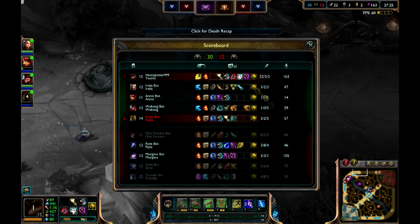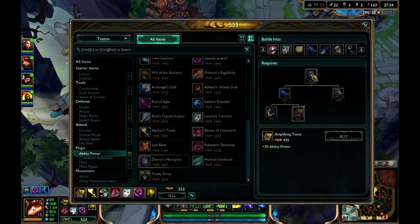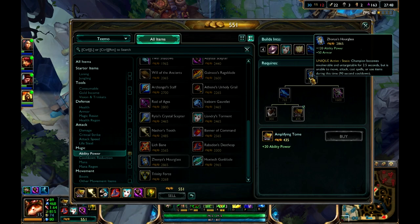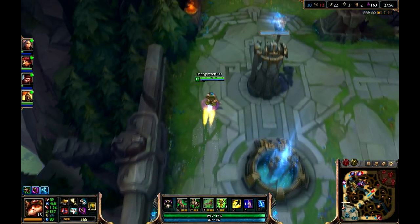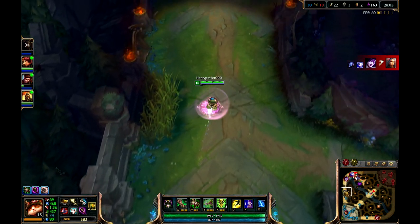When you press tab you can basically see the overview of their entire team. I am going to start going for Zhonya's — which gives 120 ability power, 50 armor, and an active. An active is basically you press the button of the slot number that item is in and it will activate the active ability. Also note that if you right click on the minimap, your champion will start moving towards that location, as you can see by the white line.